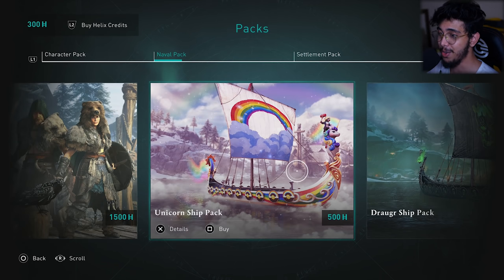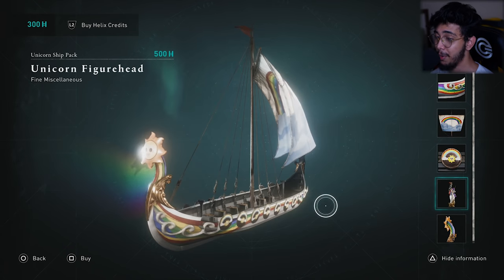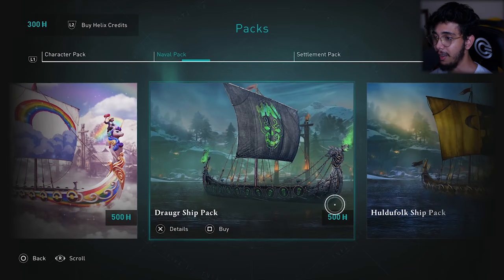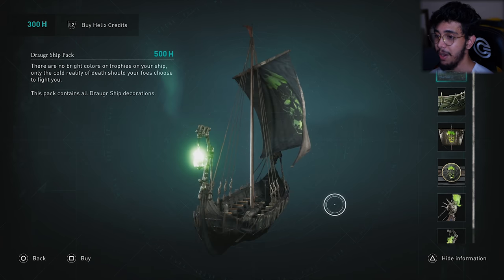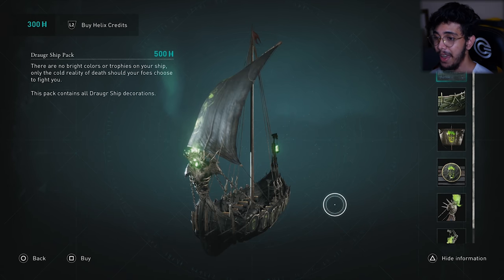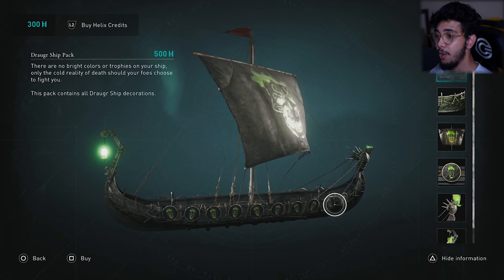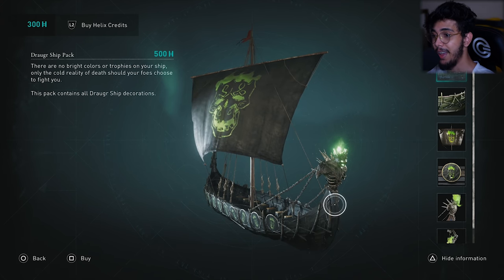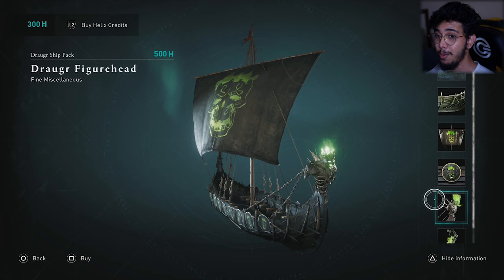The next pack is the Unicorn pack, which I think is pretty funny — it has a rainbow effect with sparkling animations. I personally wouldn't get this one; imagine a Viking just riding a pony. However, one of my most favorite ship skins is also here — look at that, it looks amazing. Especially the head and the tail. Imagine driving your longship through swamps at nighttime with this zombie boat — that would look absolutely amazing and creepy at the same time. I would personally get this one.